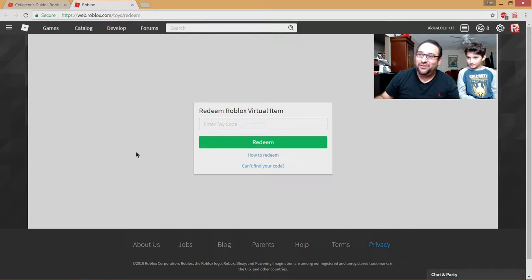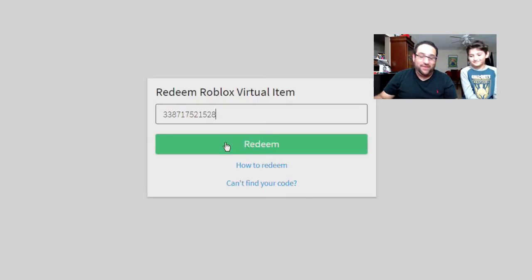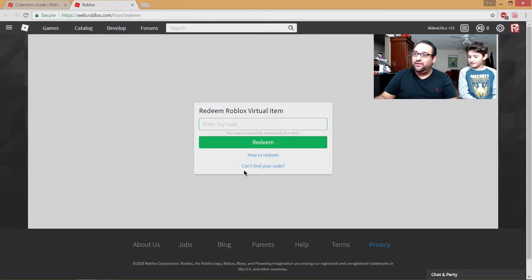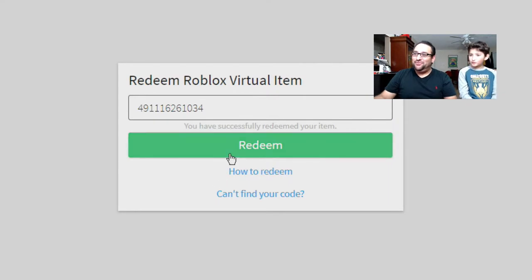Aiden's been waiting a long time for us to do this. All right, here's the first one — oh, Frigidous Shoulder Ice Spikes! Don't you have that already? No! Cool, awesome. Does it go to your account? It goes to your avatar. All right, there we go. Next one, ready? Three, two, one.